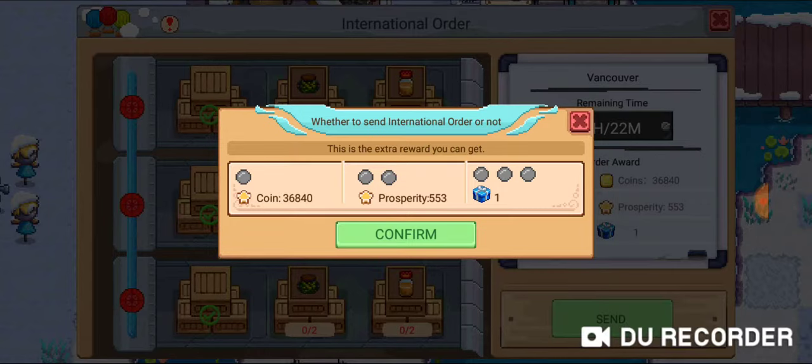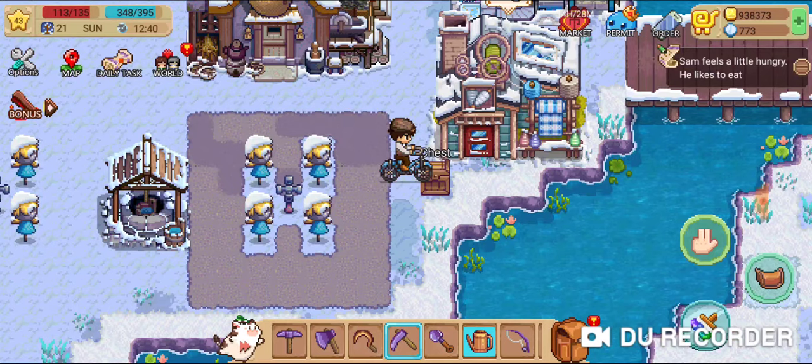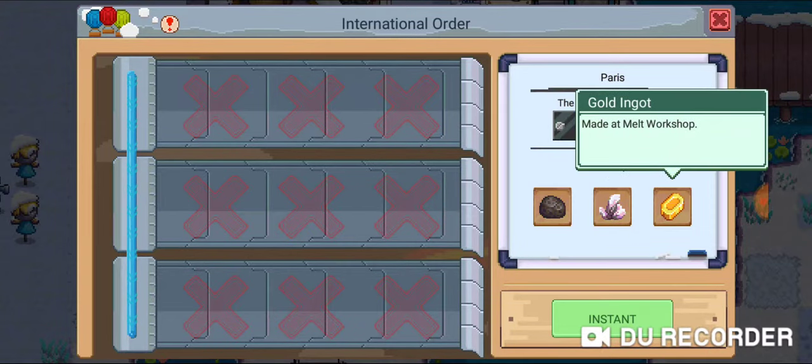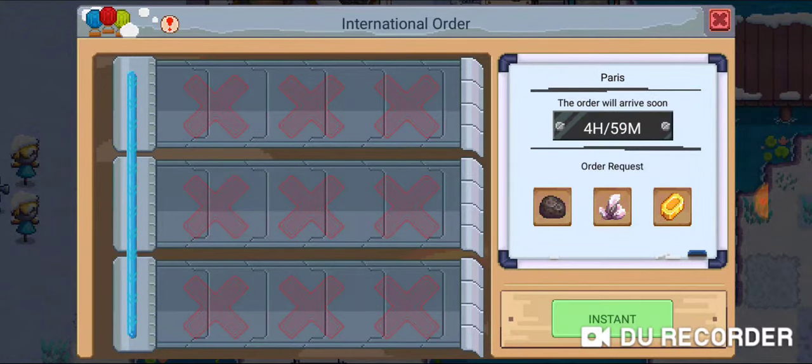I didn't fill out any of the rows so I'm just going to hit confirm and send it off. Now I can see what to prepare for next — I have five hours to prepare some coal, quartz, and gold ingots, which is a lot easier for me to produce than the sauerkraut was. I don't really recommend filling the middle and third lines unless you have a lot of resources to do so, since the package they give you isn't really worth pushing your production limits.